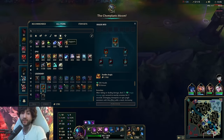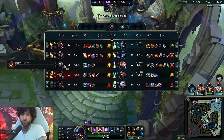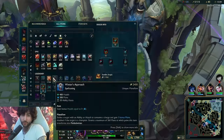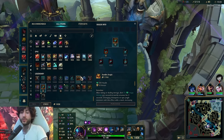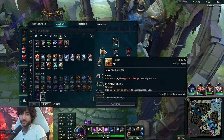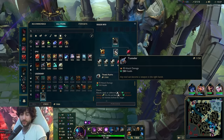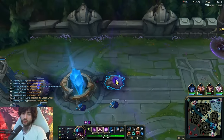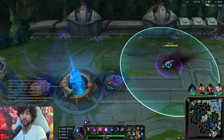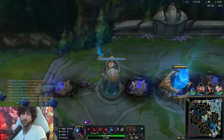For boots, Tabi is usually the go-to. This game I actually think Merc Treads are pretty open. If you want to go a more aggressive build, the only items that are good are Titanic and Sterak's - those are your best offensive items for Reksai top.